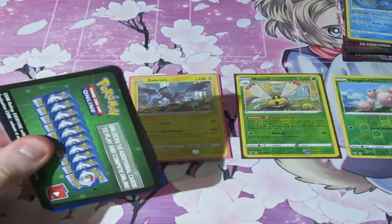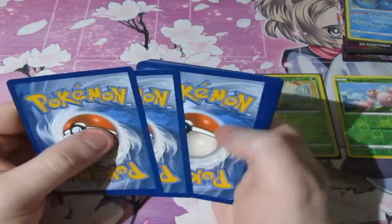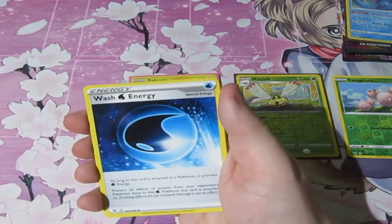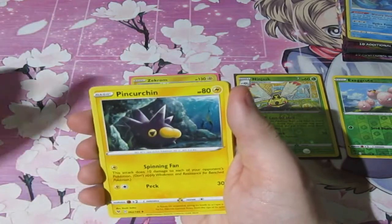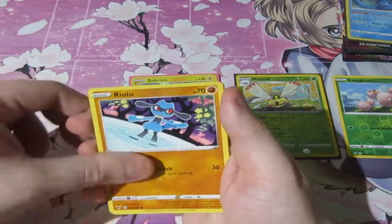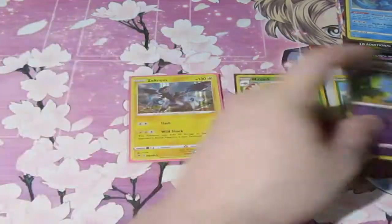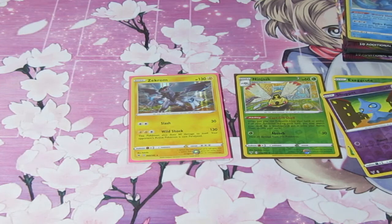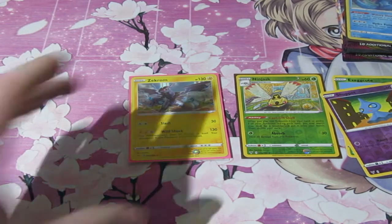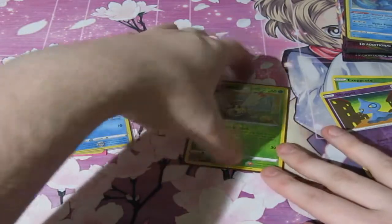It would be nice to get a V card, or a Full Art — but anything for a point would be good. I really want Vaporeon to pull it out of the bag. From Sobble's third pack: Charmeleon, Pelipper, Corsola, Riolu, Cinccino, Nincada, Shuppet, and an Exeggutor Normal Rare. So sadly, Sobble only gets two points — a Zekrom holo, the Promo Sobble, and a Reverse Foil Ninjask which doesn't count.